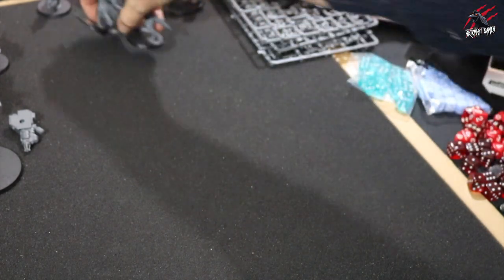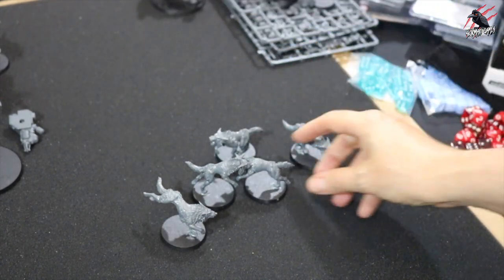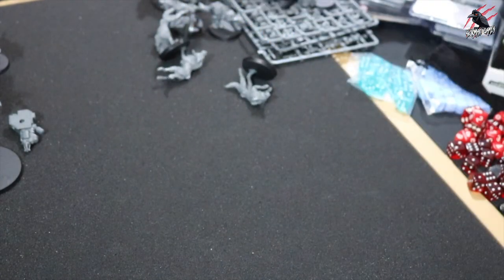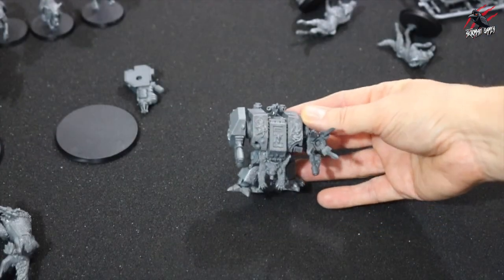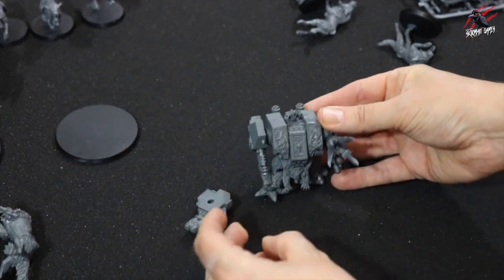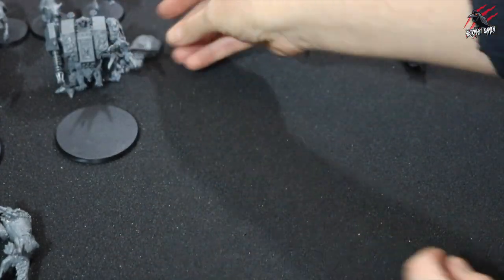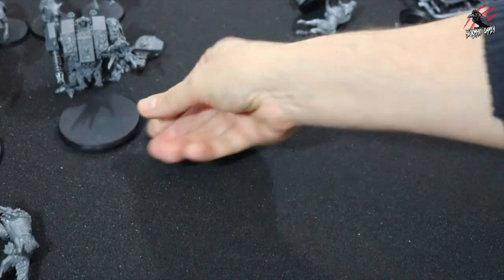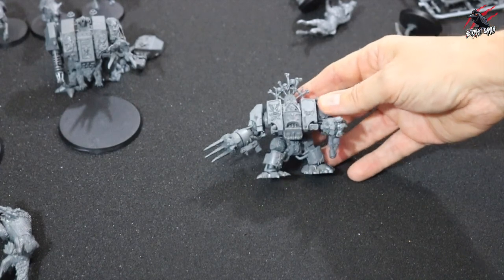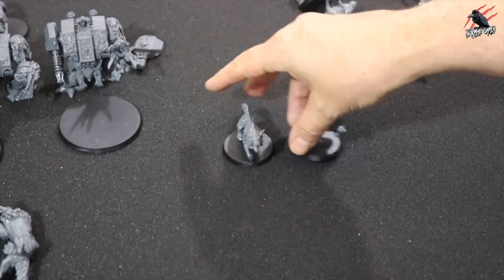I've got five Fenrisian Wolves that I'd already built, so they're all ready to go. Now let me show you what I've been building today. Here's the first Dreadnought — this is Bjorn. He's a character, so you're going to have a Dreadnought as a character. I've built two different weapon options from the two packs and I'm going to magnetise them so I can swap them. I've left him off the base because I'm going to do all the bases separately. Then we've got Murderfang — this is so cool, with these big claws.